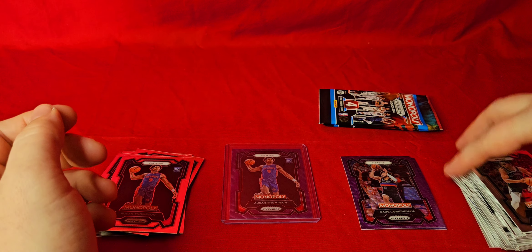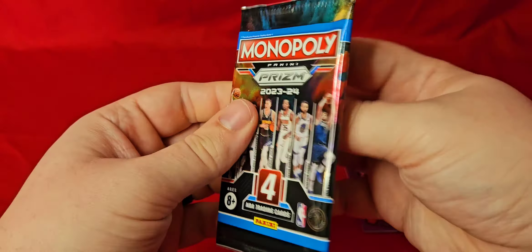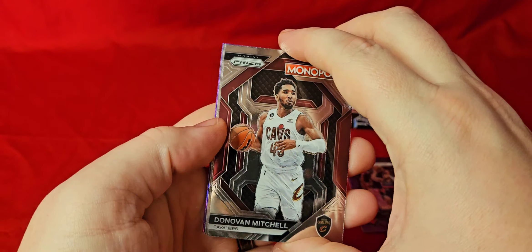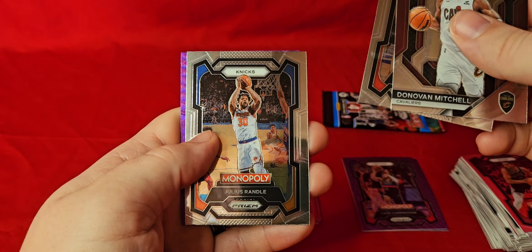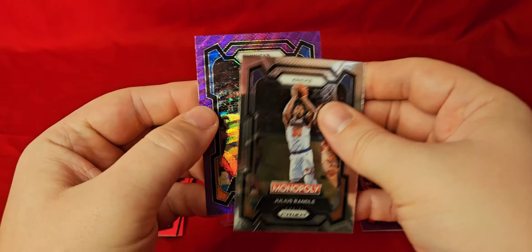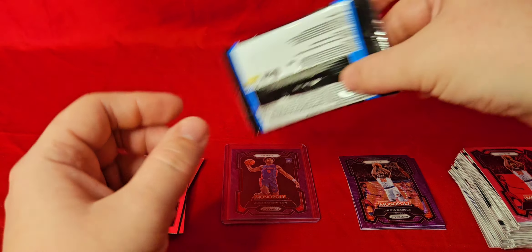We got two packs left — I believe one more purple left. Maybe something numbered. This is our purple here. We got Mitchell, there's another Cade, Julius Randle. Let's see a rookie. Julius Randle — that's probably, besides Jalen Brunson, about as good as you're going to get right now for the Knicks.